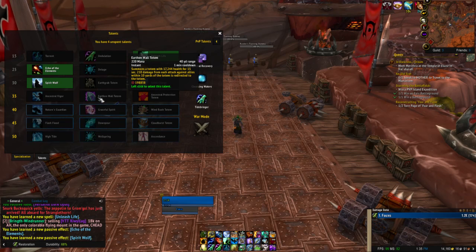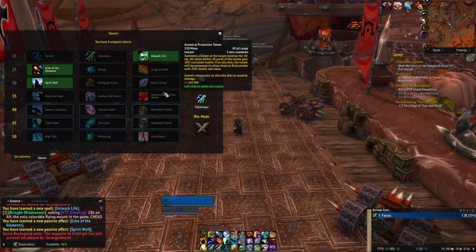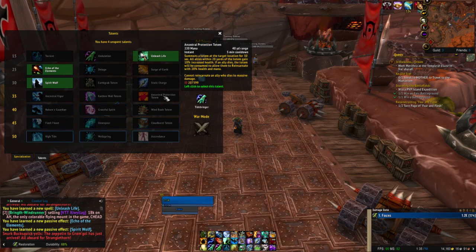Each attack against allies within 10 yards of the totem is redirected to the totem — oh! Oh no, but they took away my protection totem. I don't know why.